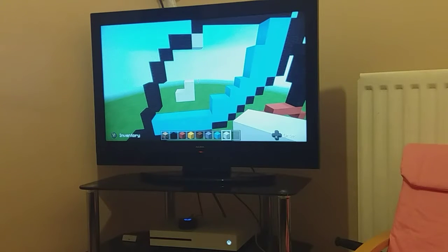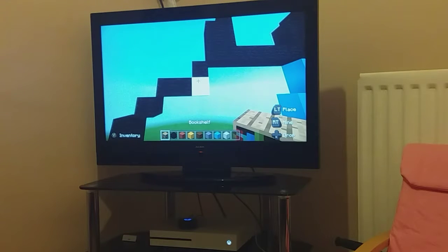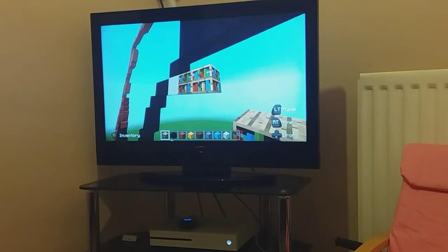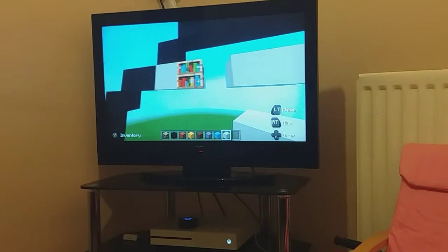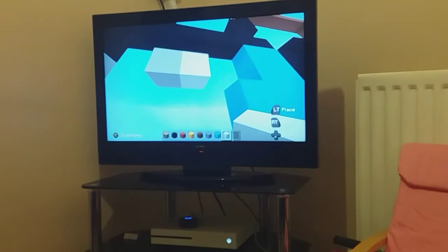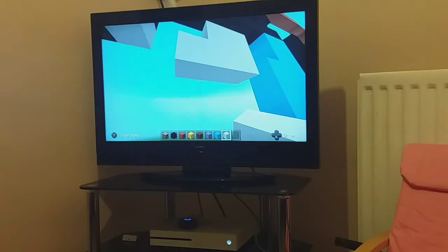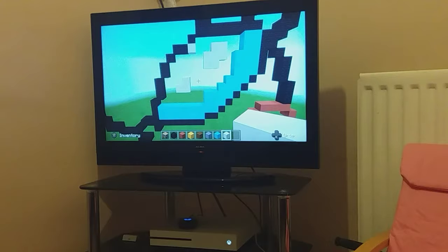Get rid of those and come back up to the white concrete we had there. Place a block and two placement blocks on the right hand side - one, two. Switch back to your white concrete and place two white concrete on the right side of your placement blocks - one, two. Get rid of those. Then do a row of three starting underneath the right block - one, two, three. And starting on the bottom, going up by two - one, two. So you should have that now.